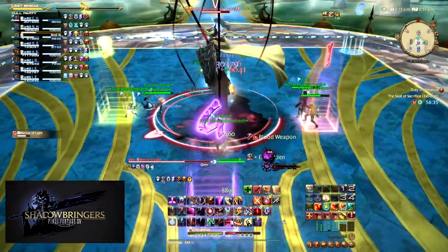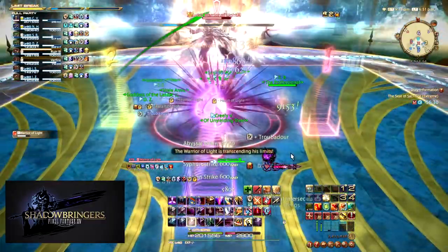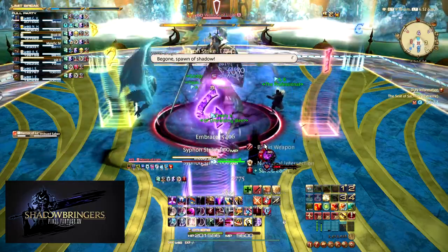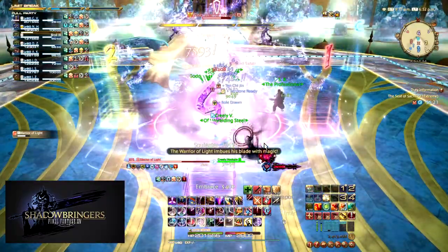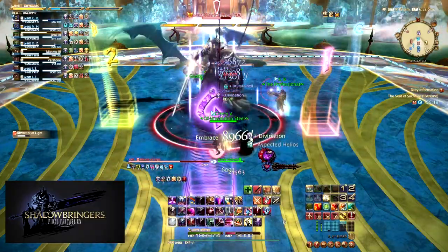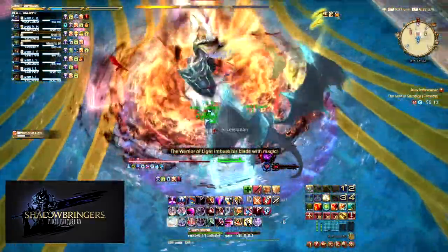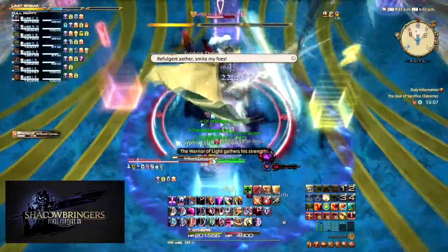Next, the boss will cast To the Limit a third time to charge an LB1, Braver. Again, this third charge will always be LB1. Following this, the boss casts Imbued Saber twice again followed by Imbued Coruscants. This time the two imbuements are the opposite of the first two. Because the first Imbued is always Earth, we know this second-round first Imbued is always Holy. We also know if we had Ice first, this second cast will be Fire. Same goes for the Imbued Coruscants — it too will be the opposite. We had No Swirls (Out), so this time will be Swirls (In).